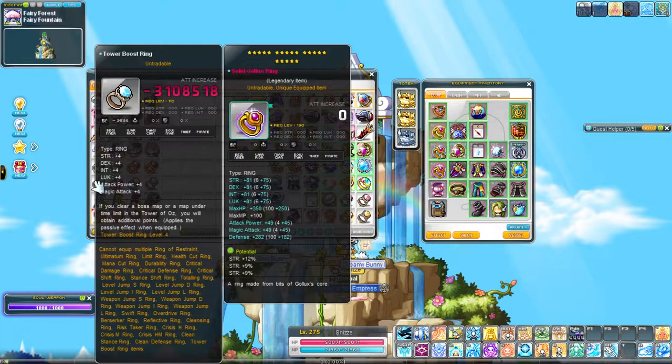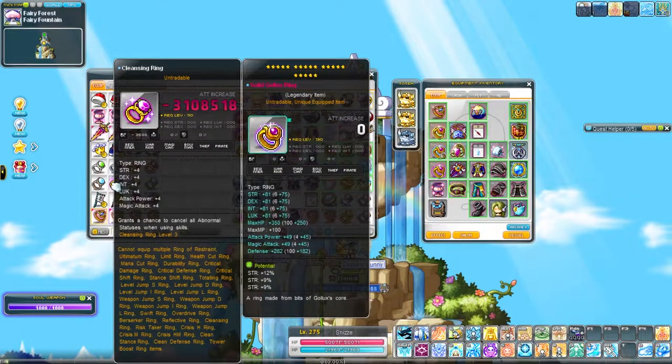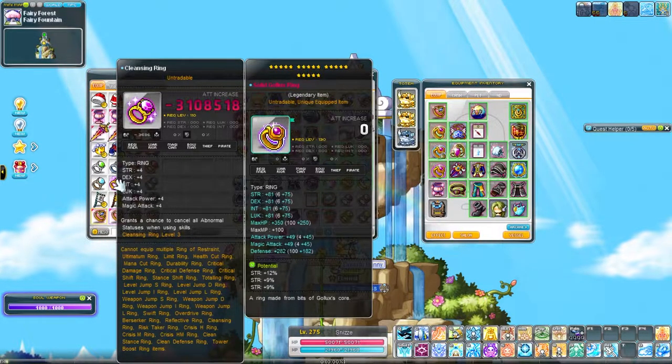I have a Tower Boost 4, which makes gathering OZ points better. Cleansing Ring Level 3, which I'd like to eventually upgrade to Level 4 — but this is like a 95% chance to succeed, so if that 5% really does get me, then maybe I should have just gone for a 23-star item at that point.